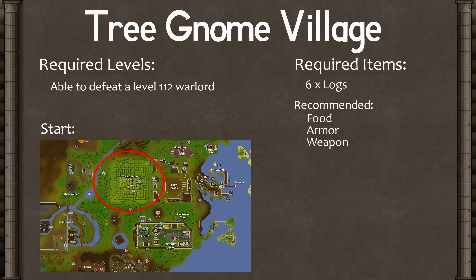Completing the Tree Gnome Village quest will unlock the ability to use the spirit tree transport system, which is really useful, so let's get started.